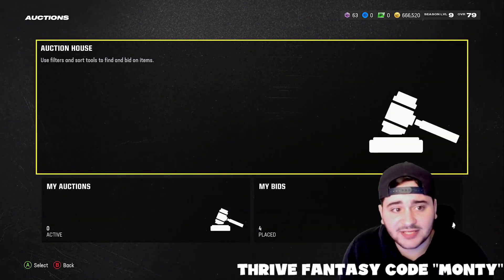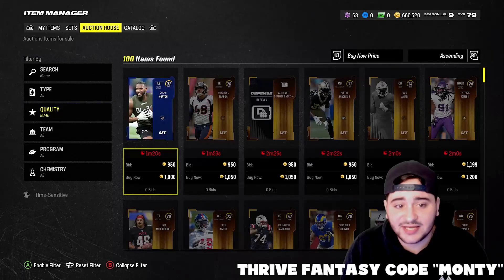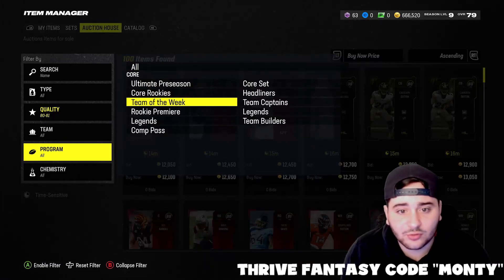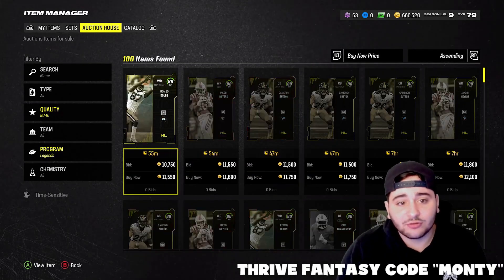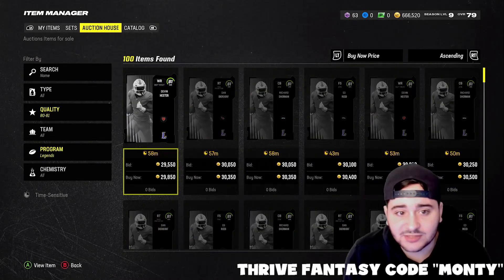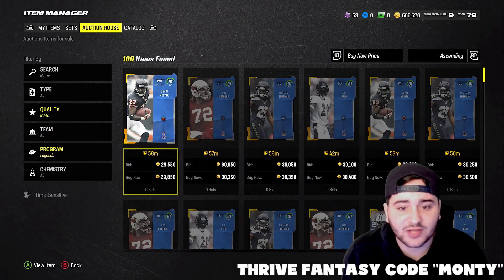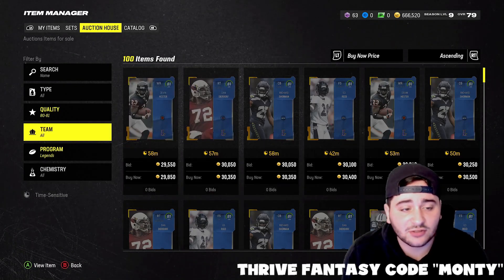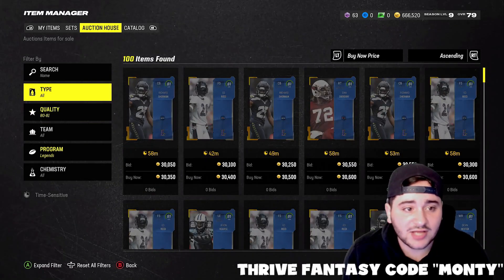This coin making method is pretty much just sniping the lower-tier legends — the 81 overall legends — and just holding them till either Sunday or a little bit later in the week, depending on when the prices rise. They will end up rising because right now a lot of people are ripping packs. So what you want to do is go ahead and snipe these pieces out for like 21 to 25k. You can see right now they're going for like 29 to 30k and will probably rise a little bit more by Sunday.